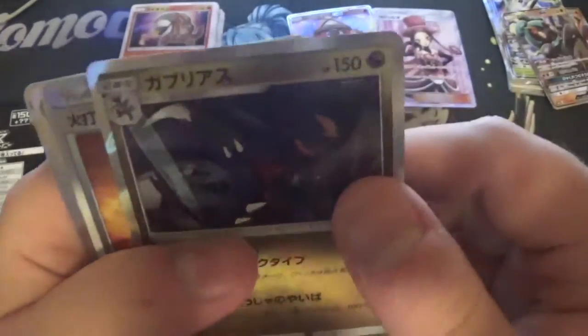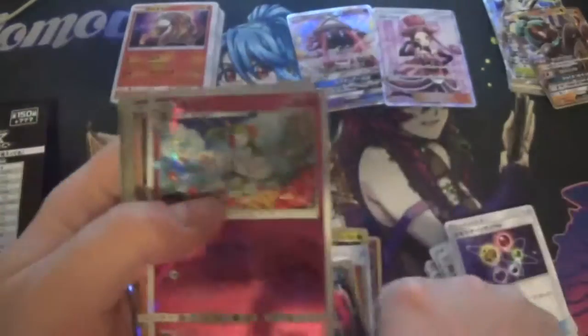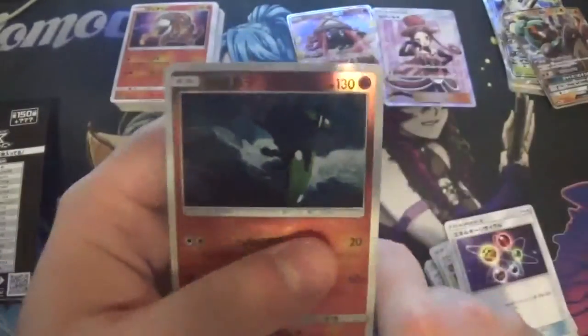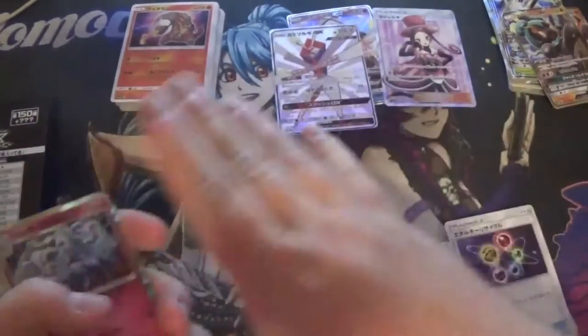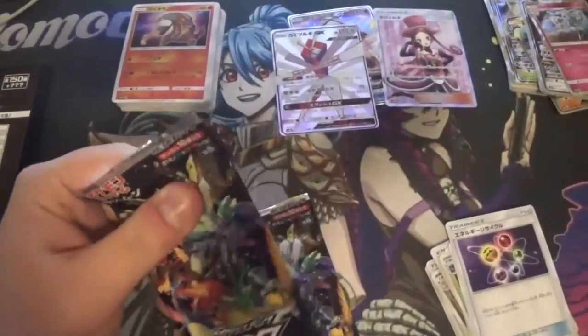So those are all the commons, and we have an ultra rare. Ninetales, Garchomp, Flint I think, Lucario, Necrozma Lunar I think, Zoroak GX, Buzzwole, Type Null, Silvally GX — there we go — and a Zygarde. This is actually a really good card in my opinion. We have two packs left so hopefully nothing else will go wrong and we can finish this opening. We're doing pretty average but hopefully we can get a couple more really good cards.